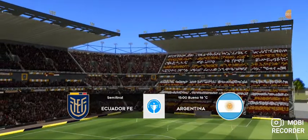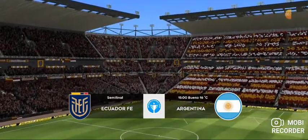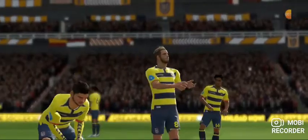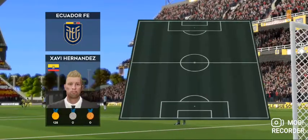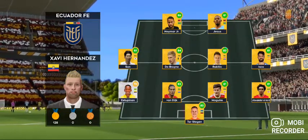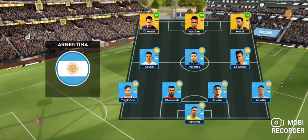A big, big game here, but only one team can make it to the final. We've just got the team sheets in. Let's see how they'll line up. The team are lining up in a 4-4-2 formation. They're playing three at the front — it's a 4-3-3 formation.